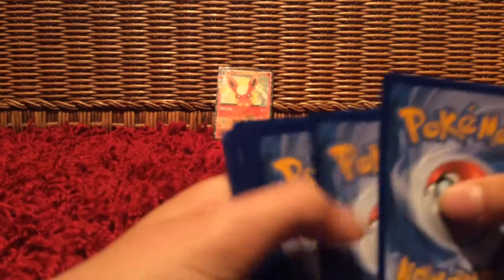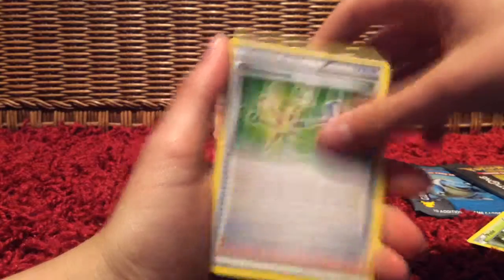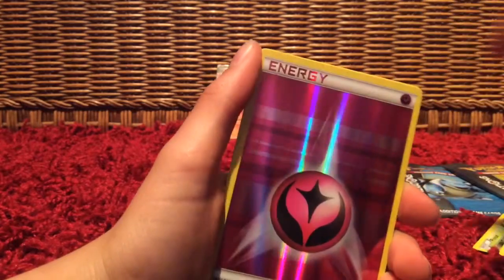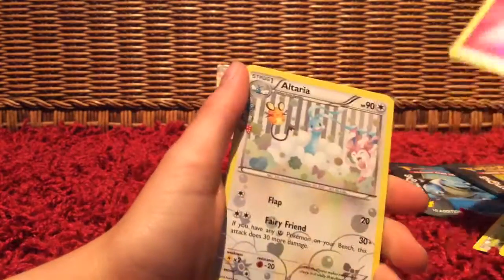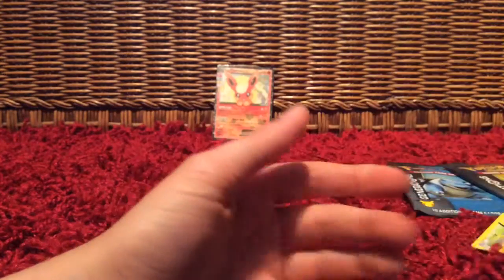Okay, I think it's two from the back. We have Metapod, Maintenance, Fairy Energy, Zubat, Magmar, Metal Energy, Warp, Holo, Fairy Energy, Altaria, Hitmonlee, and Golbat. Weird, okay. Now Pikachu — gotta get something good in this pack.